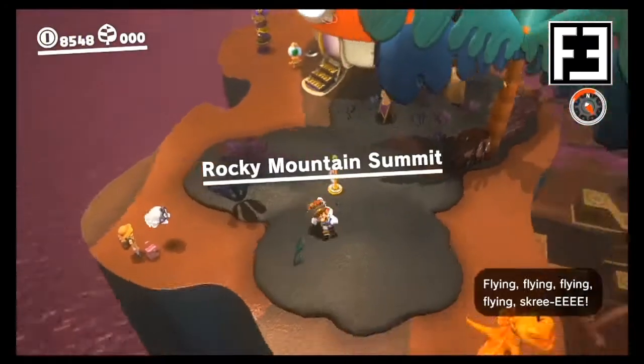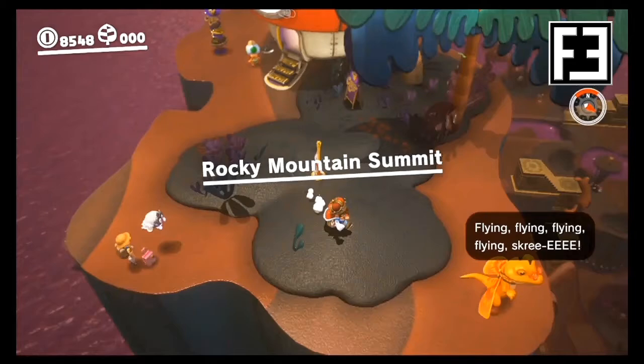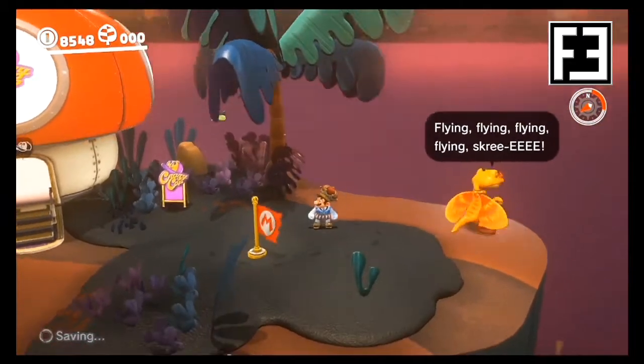In the Lost Kingdom, we'll start from the Rocky Mountain Summit checkpoint. We'll then find Peach waiting right next to the flag to the left.